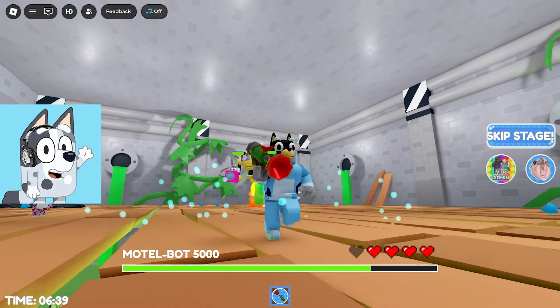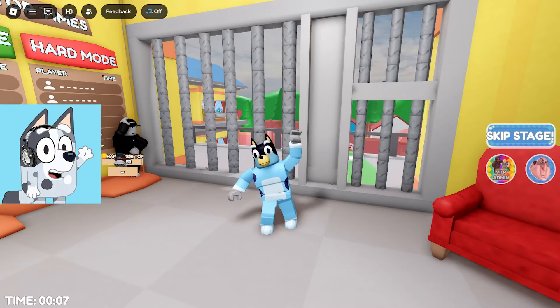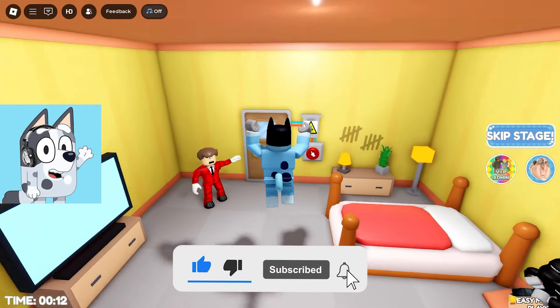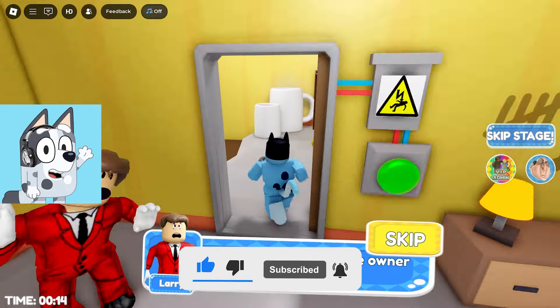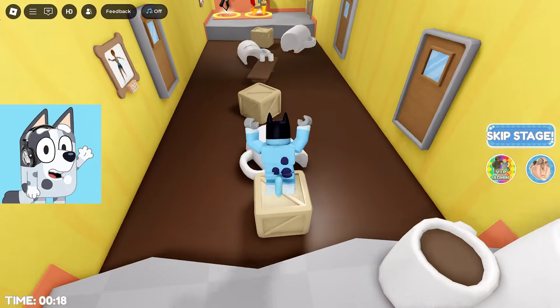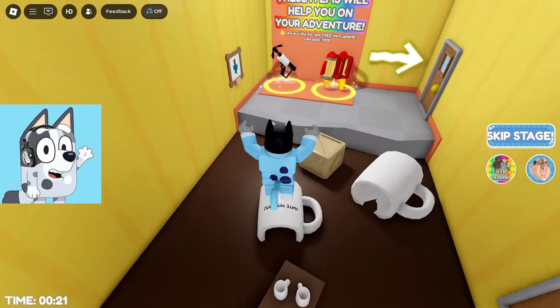It's a robot of this Hotel EW. Hello, dear friends! With you, I am Muffin, and today with me we'll play a wonderful game called Roblox. My favorite friend, Blues! And today we need to escape from this hotel from Mr. Grampy.